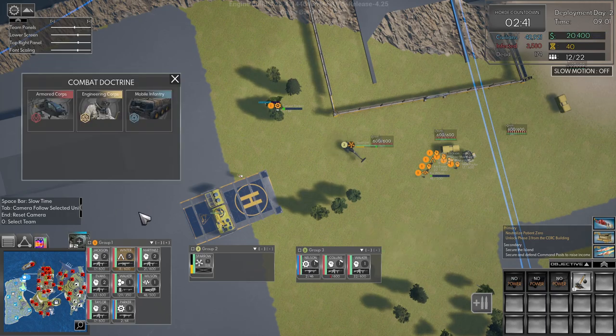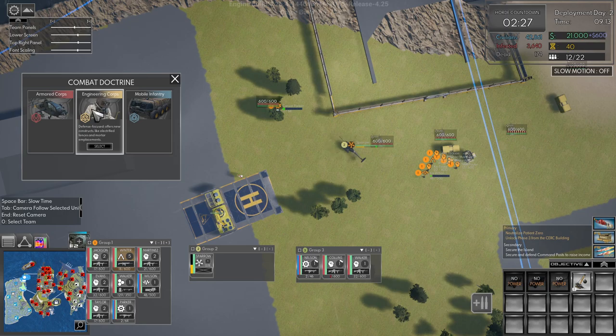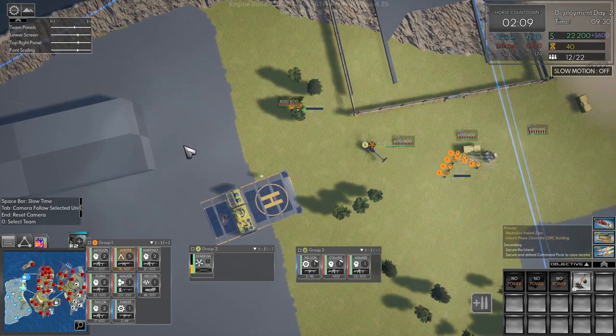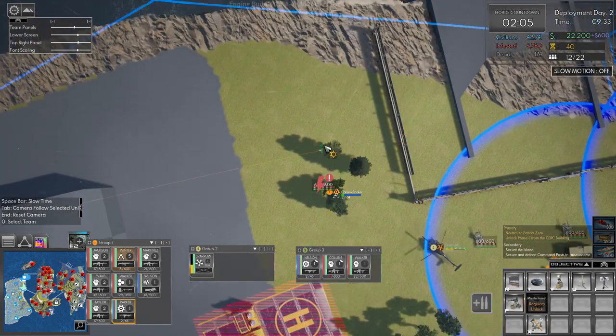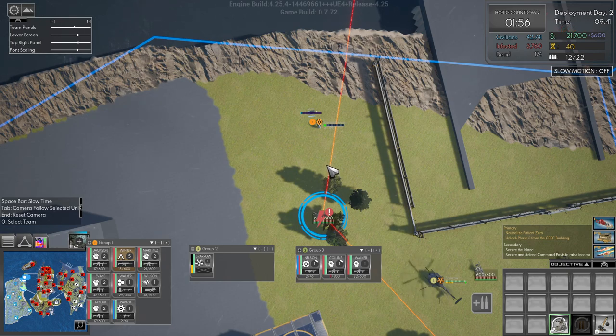Which doctrine should we choose? Armored Core is versatile and focuses on powerful vehicles including helicopters and the Cerberus APC. Engineering Core is defense-focused and offers new constructs like electrified fences and mortar emplacements. Mobile Infantry is combat-centric and offers advanced infantry weapons like missile launchers and the mini-gunner class. I like all three of them — I want to try all three! Which one do I choose?